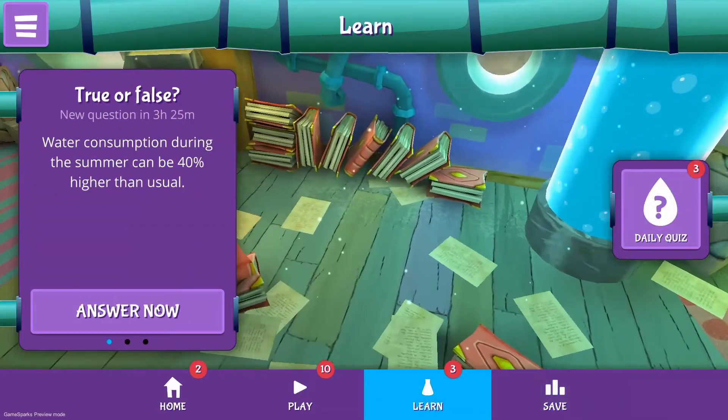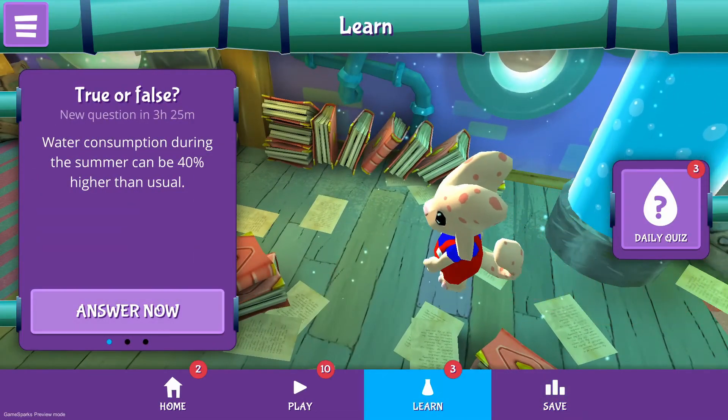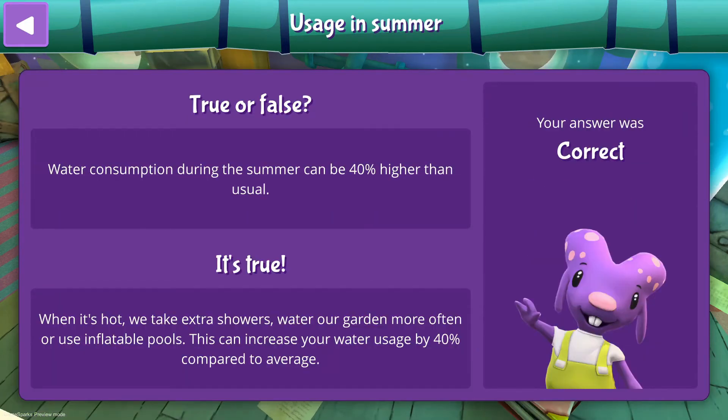Another quick way to progress in the game is by going to the learn area and participating in the daily quiz. Here we can learn some fun facts about water while earning those juicy diamonds.